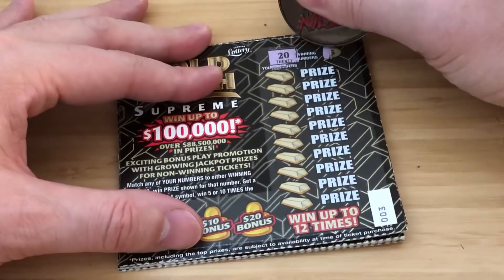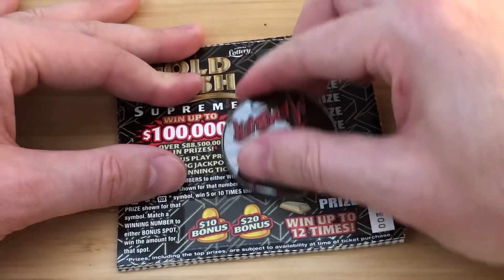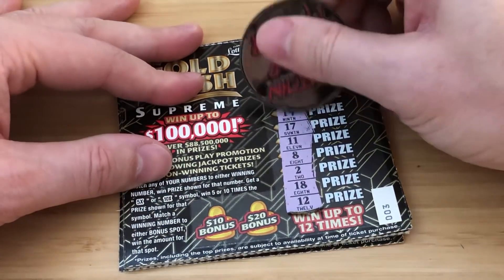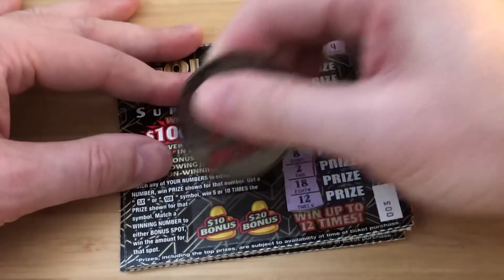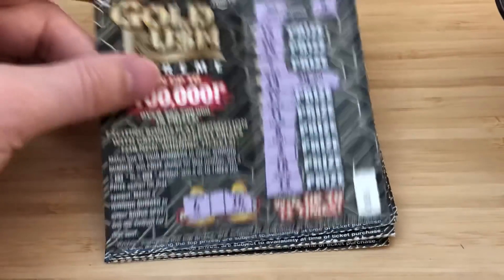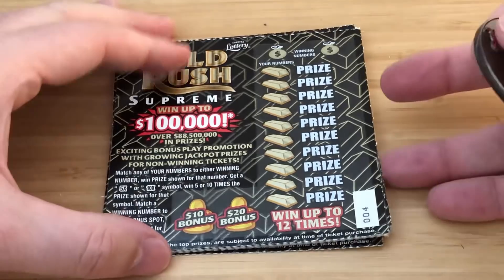Ticket 3 — I need a 20 and a 4. No 20, no 4. That would've been nice. Anything's better than nothing. Bonus is 6 and 16 — nothing there. Ticket number 4.